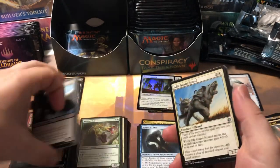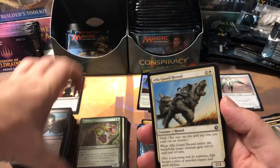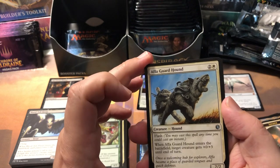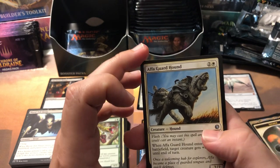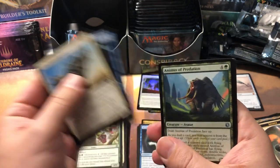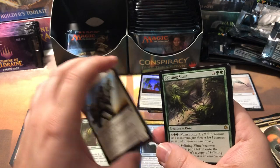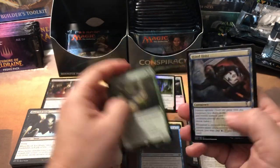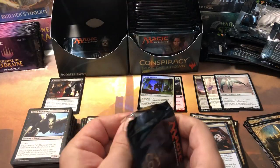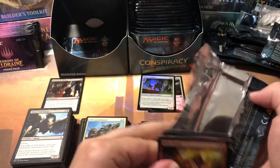There's also Berserk in the uncommon slot, which is an amazing card — old-school card we used to use. It was originally in Beta and Unlimited. Then: Alpha Guard Hound, Deceiver Exarch, Animus of Predation, and Splitting Slime. Yeah, we're getting all the bulk here all of a sudden — just throwing money away right now, just watching it fly away.